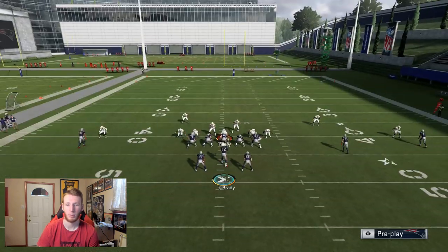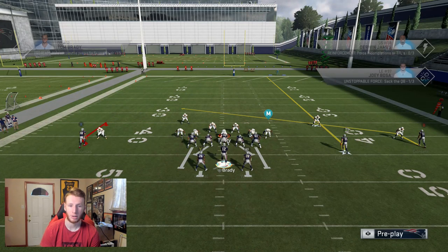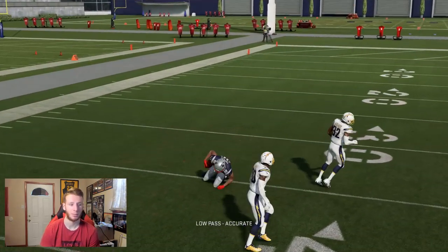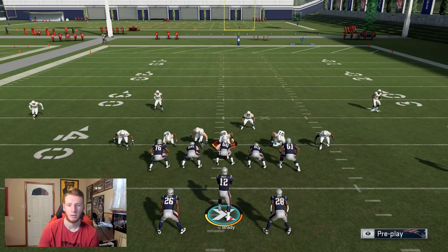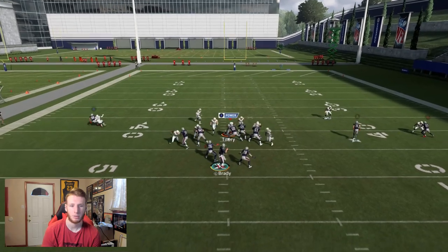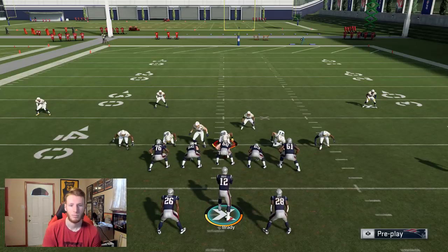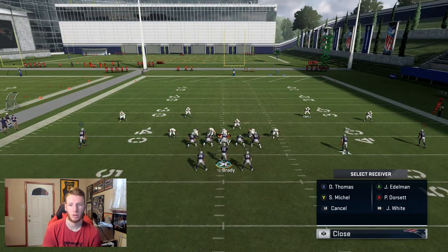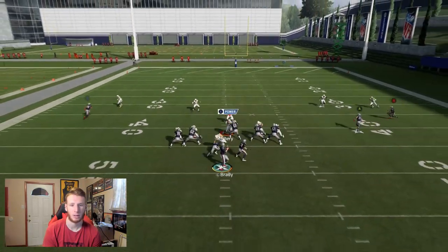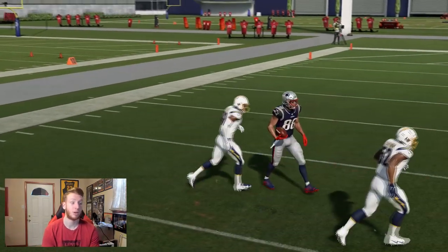Setting this back up — you guys are going to see this Fade Stop gets pressed just like a curl would, but you're still going to be able to throw it once he breaks. Low ball that thing in and you can make the play. Now I'll quickly show how good it is against backed-off Cover 0 — it doesn't even phase it. There's just so much space there and you can easily fit that thing in. It's going to crush Cover 0.